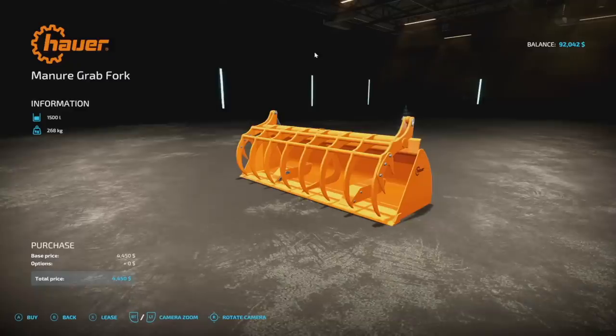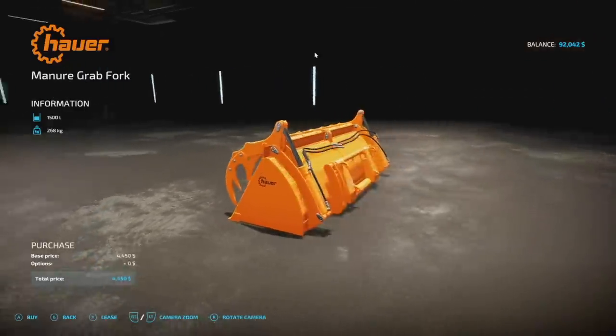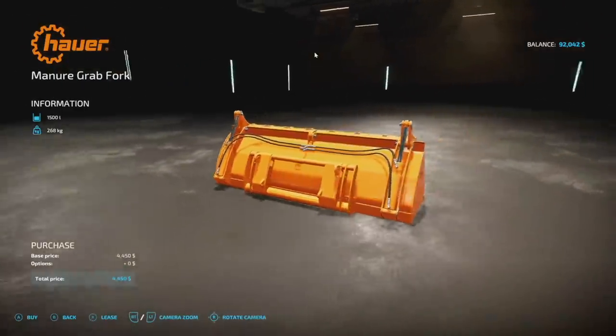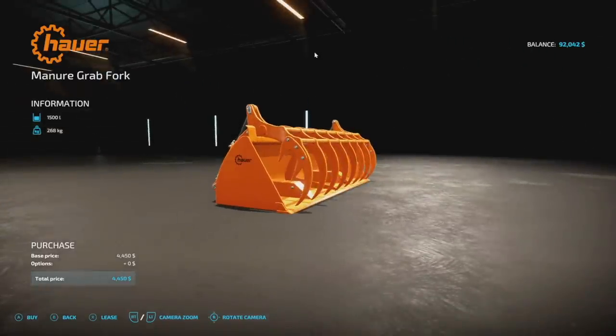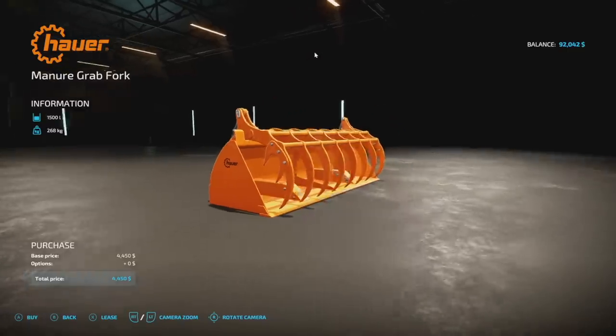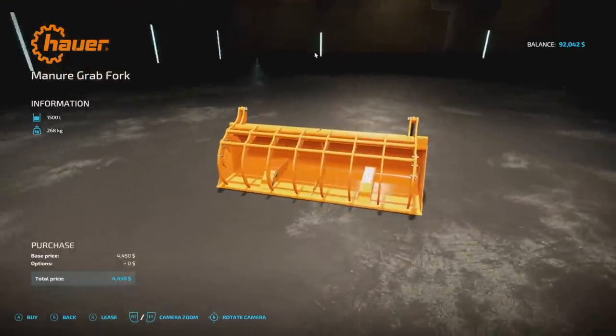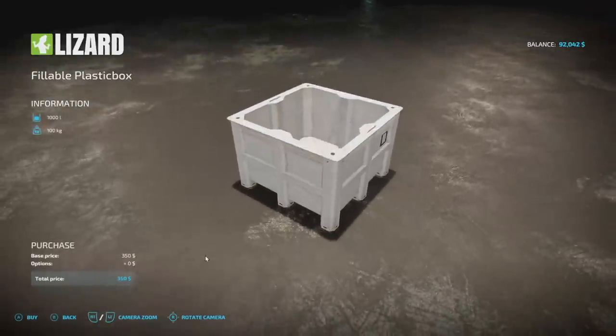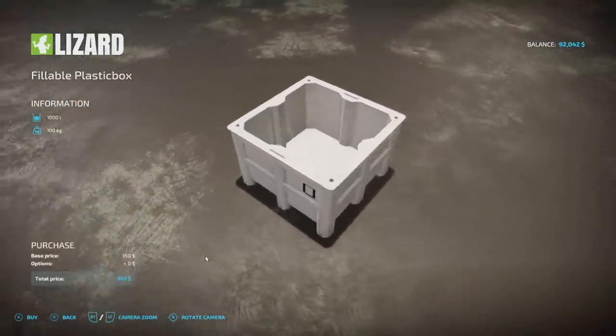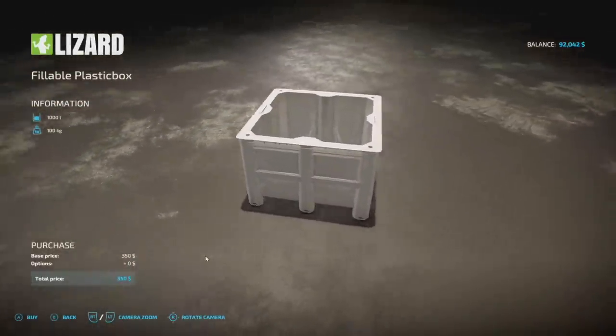Next up is a front loader piece — the Hauer SGS 2600. This does every single crop, plus it has a claw on the front for grabbing logs or bales to make things a bit easier. Holds 1,500 liters, weighs 268 kilograms, and is two slots.